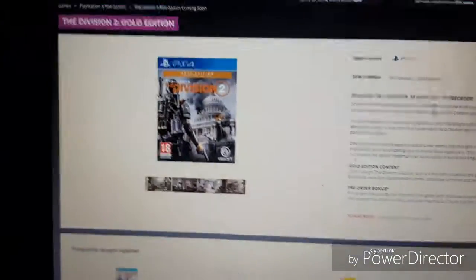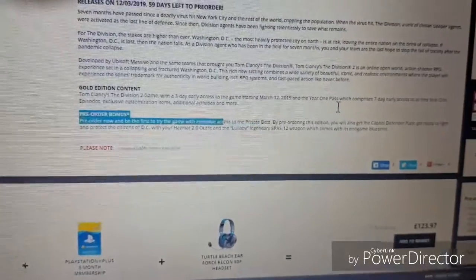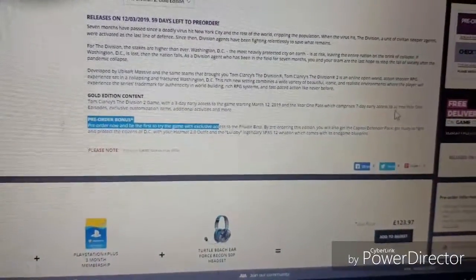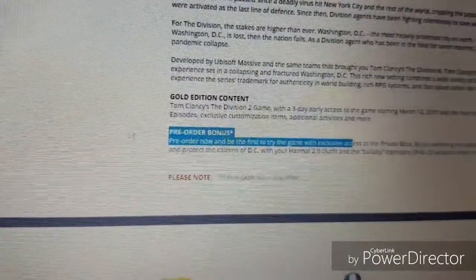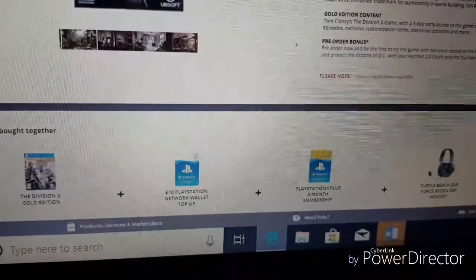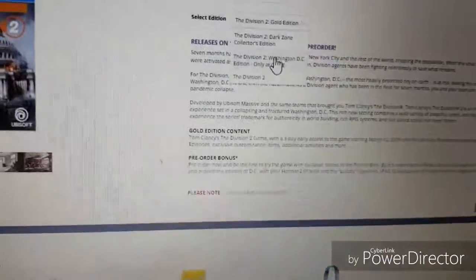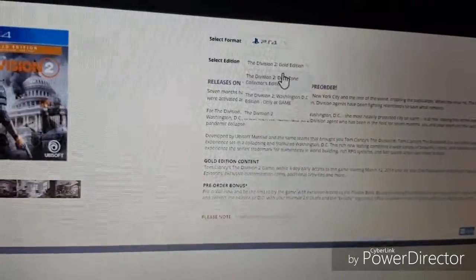Now let's get to the Gold Edition. The Gold Edition is basically the pre-launch edition, with the only difference being that you get the game three days early — on the Wednesday and then the Friday. With the Gold Edition, you get it three days early starting on March 2019, the Year One Season Pass, early access seven days to all three Year One episodes, and you do get the Hunter's suit. That does cost 70 pounds, so you're getting the Year One Season Pass and early access to content.